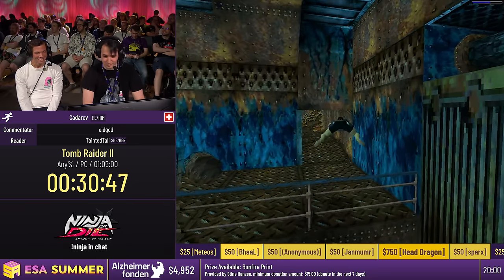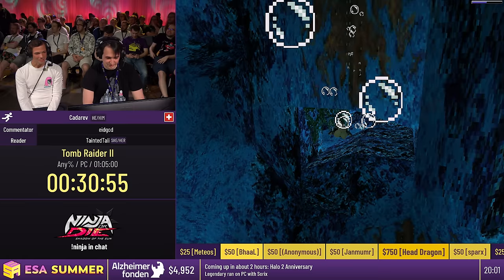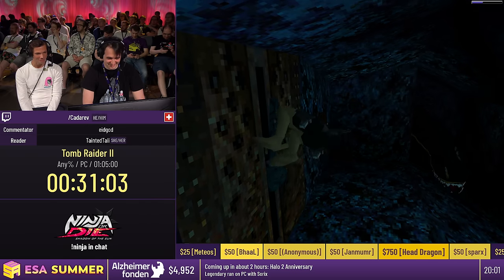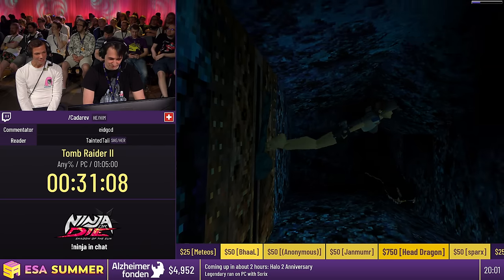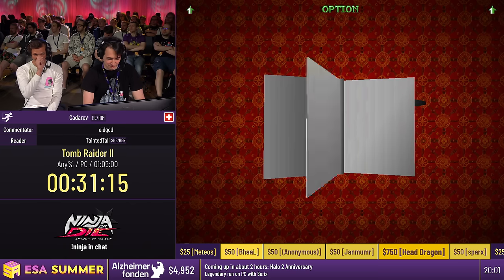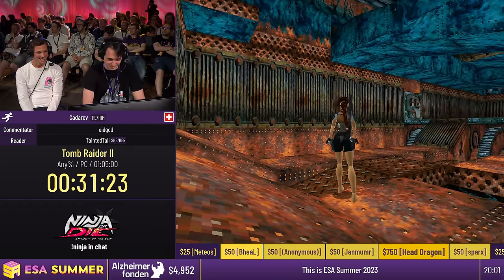I better not run out of breath now. We're going to flip another lever and then we can make it out of this underwater part. Speaking of air, Lara has great lungs — it's a long time, especially while doing heavy physical activity. I'm going to save here again because there is a somewhat precise setup for the glitchless glitch — sorry that I have to use that name again. You could just say GG. Yeah, that makes it way more obvious.